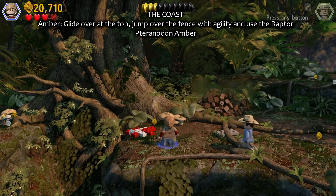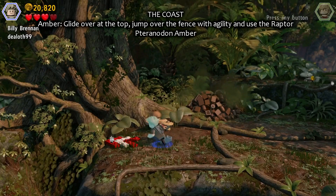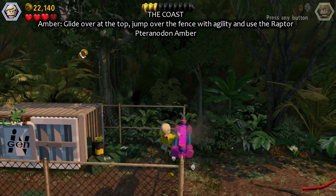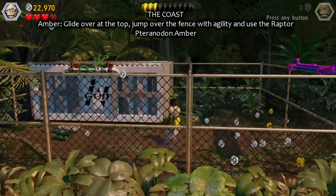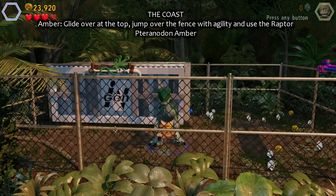Now the coast. First I'll show you the amber right on top. There's an area where you have to glide over with someone who has a parachute — a glide chute or glide thingy. Climb over that fence with an agility person, open that container, move the raptor, and in there, of course, is the amber.